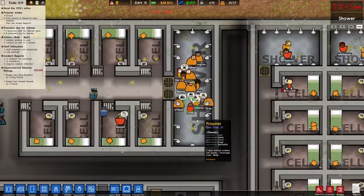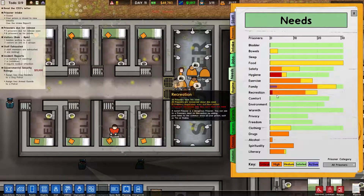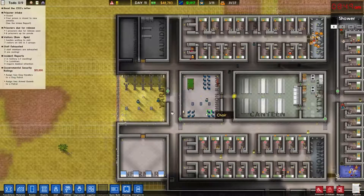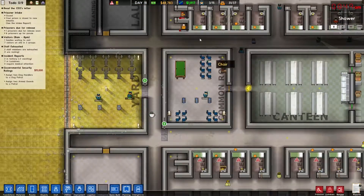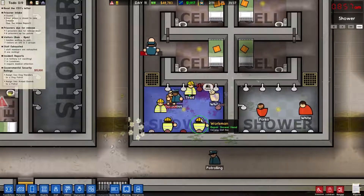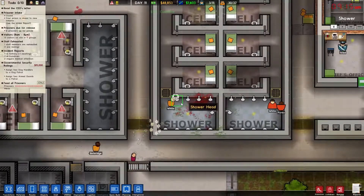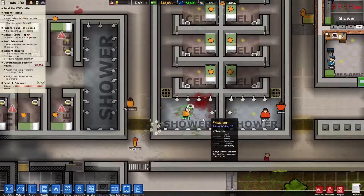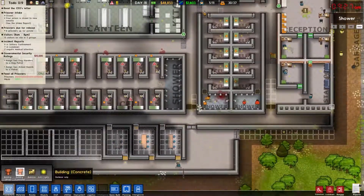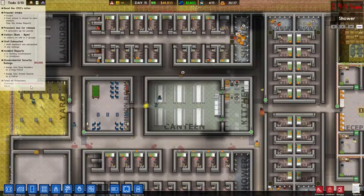We've got a bunch of people really upset. Hygiene, family, exercise, recreation — they can't get to the common room. I don't quite understand what the deal is with recreation; we've got a ton of stuff in here for them to do, they can play pool. There's one, two, three, four, five, six, seven, eight, nine, ten — there's plenty of them in there. We probably should keep an eye on the needs of our prisoners — that would be a good thing.